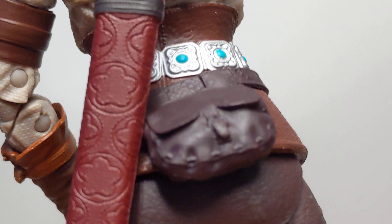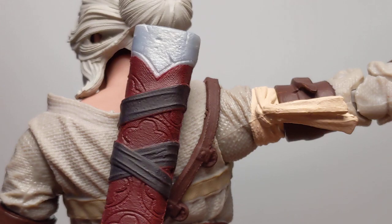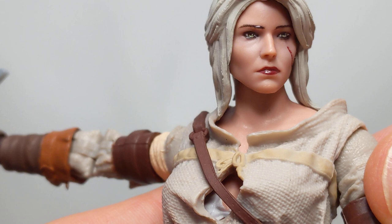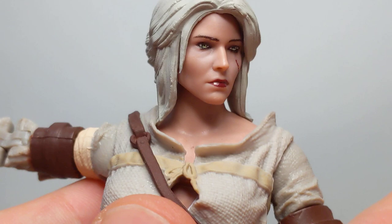Now, the one piece that I was mentioning that is missing — she seems to be missing her Witcher emblem around her neck, and it's not in the Elder Blood version either. I'm not hugely knowledgeable on the Witcher game, but she should have had her Witcher logo around her neck. Correct, Witcher fans?